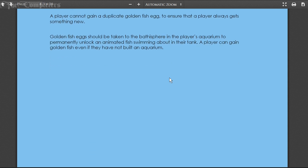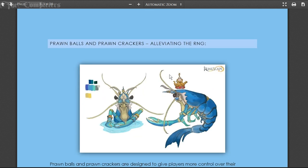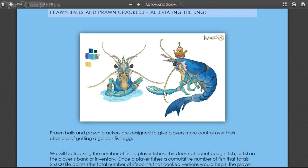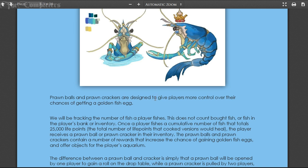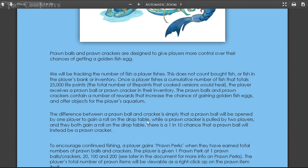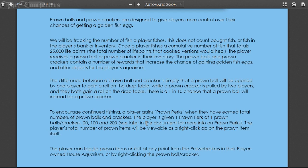You can even gain the golden fish egg before you've built an aquarium yet. Two things to help alleviate the wait for golden fish eggs are prawn balls and prawn crackers. These are items you will randomly obtain after fishing for a certain period of time. Prawn balls and crackers contain rewards that increase your chance of obtaining golden fish eggs and offer objects for your aquarium. The difference is that balls can be opened by yourself, while crackers require a second person - but both players gain the bonus. There's also a one-in-ten chance that a ball will instead be a prawn cracker.